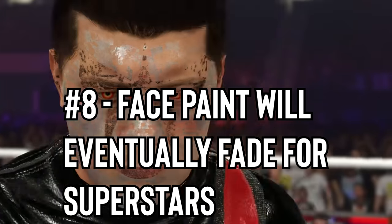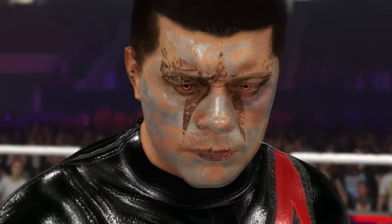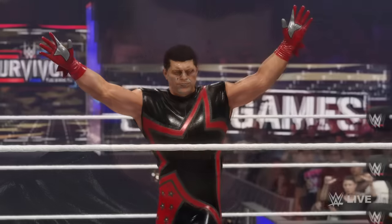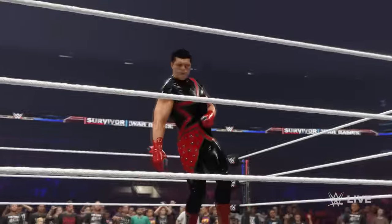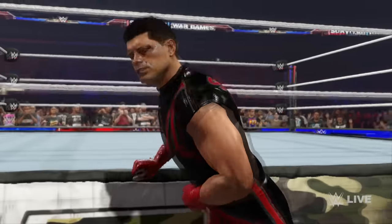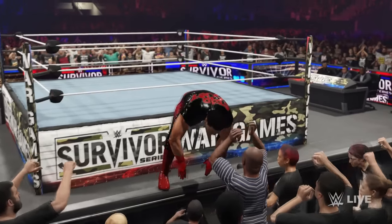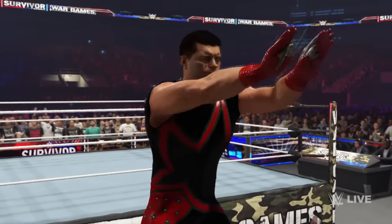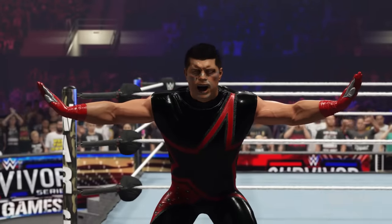Number 8: Face paint will eventually fade for superstars. One of the better details from 2K19 was face paint damage — as matches went on, the face paint would slowly fade and break away. The feature was gone after the mess that was 2K20, but after a few years away it's finally back, looking even better with a more realistic fading effect for face-painted superstars. If you ever wanted a reason to have Stardust in a 2K game, this is it, because it looks great when playing as him.